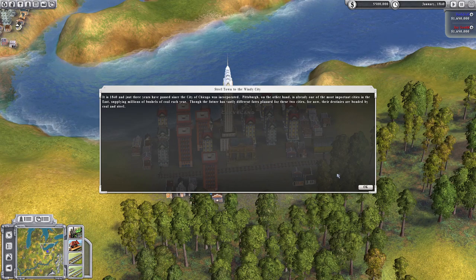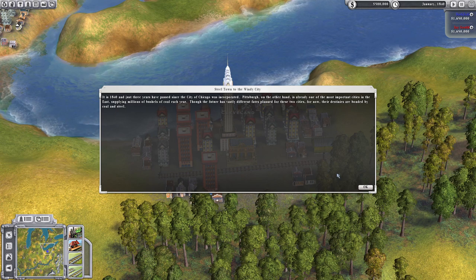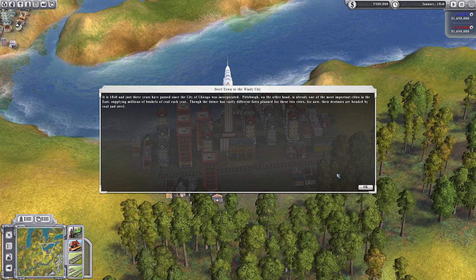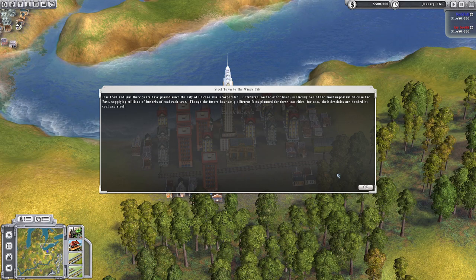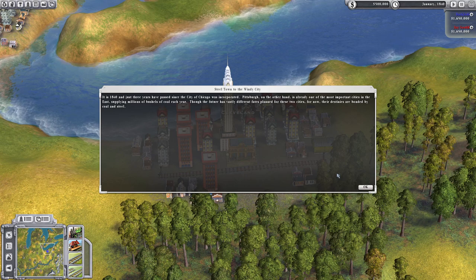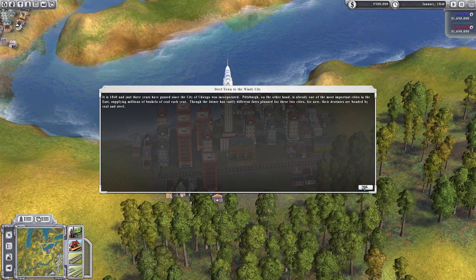It's 1840 and just three years have passed since the city of Chicago was incorporated. Pittsburgh, on the other hand, is already one of the most important cities in the east, supplying millions of bushels of coal each year. Though the future has vastly different fates planned for those two cities, for now their destinies are bonded by coal and steel.